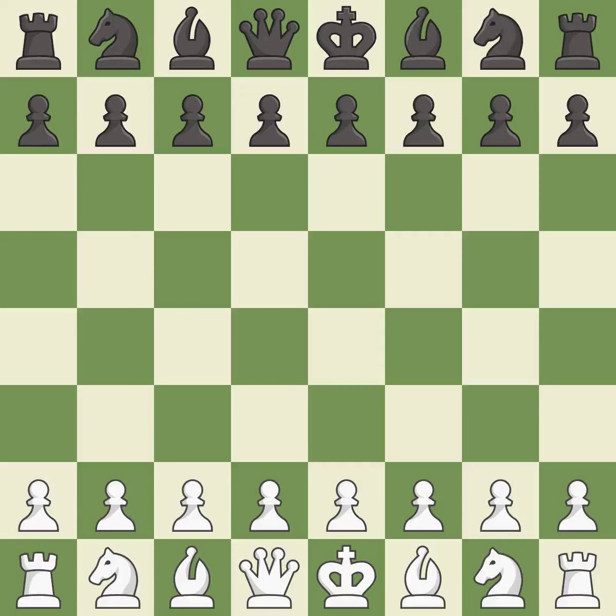Queen's Gambit Declined, Catalan opening. It was a close game that was lost by a mistake. Black got the better of white in that game. The opening was balanced, but black really punished white in the middle game.